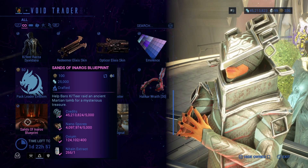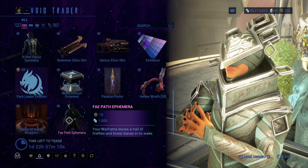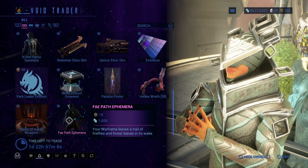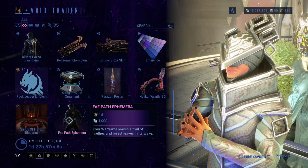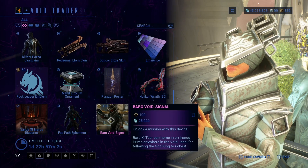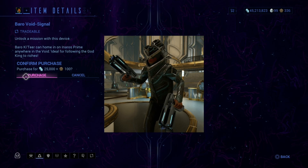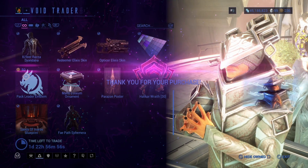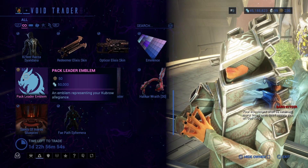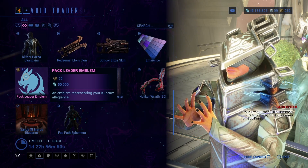You'll get all of Anaris that way. Fae Path and Syandana — there's a different method to get it on PC, but this is how you get it on console. And Borrow Void Signal, which only appears if you have a Nidus Prime equipped at the time, oddly enough.